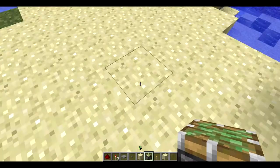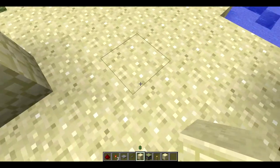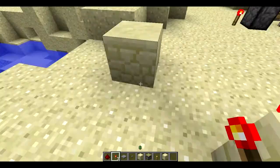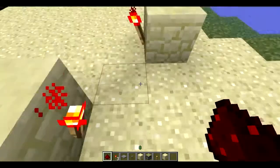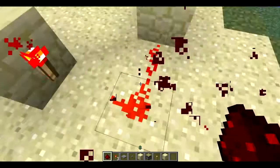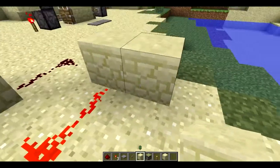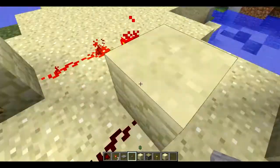In a three by three square, put two blocks on the edges diagonally from each other, then place a torch on each so they're on the same row. Hook it up with redstone and place buttons on the blocks, so you can press a button...